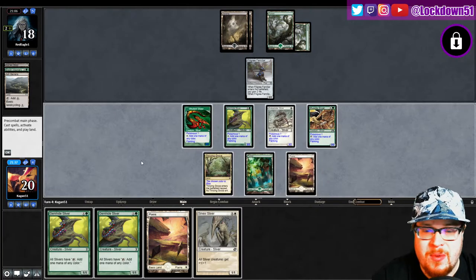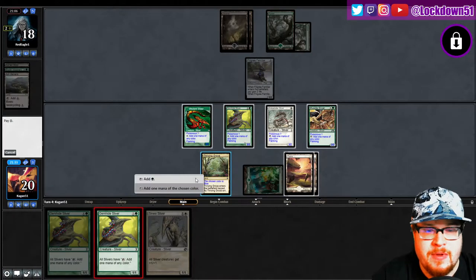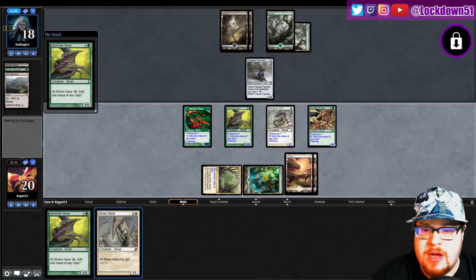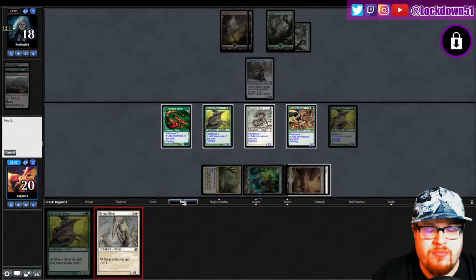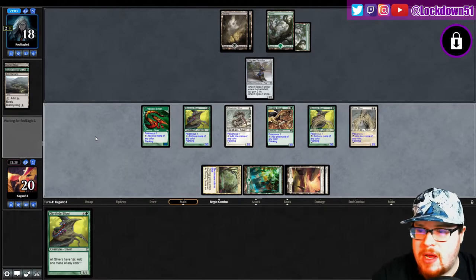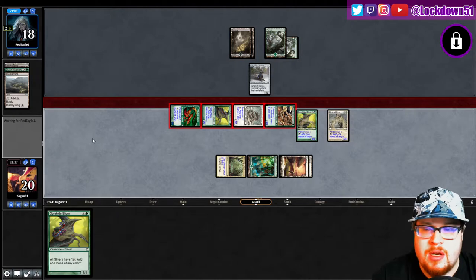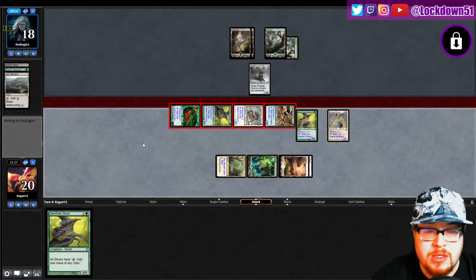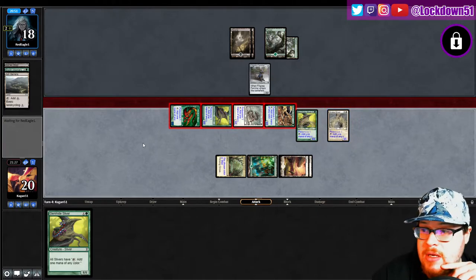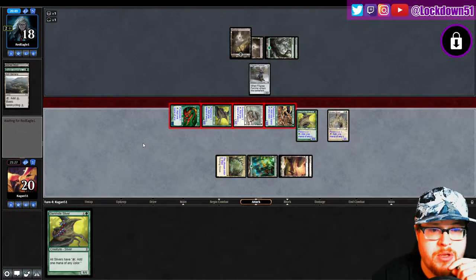Alright, beautiful — now we're in some real shape. Let's go ahead and put down extra pressure. I kind of just want to swing; I'm not even worried about playing the Gemhide — I want creatures to swing. They have a lot of mana up right now so they may kill something, but having an extra Lord out is pretty nice. And even if they manage to kill both our Lords, we still trade with the Familiar.